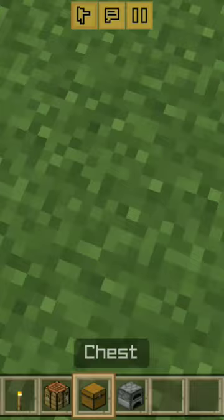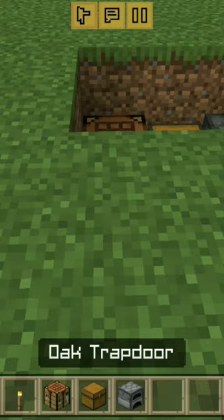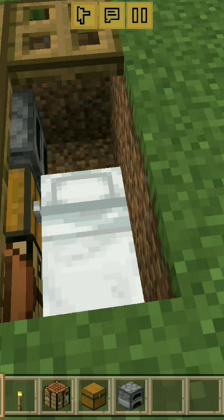You put the furnace in the top left corner, put the chest right beside it like this, then you put the crafting table beside the chest. You take some trapdoors and put them like this here.